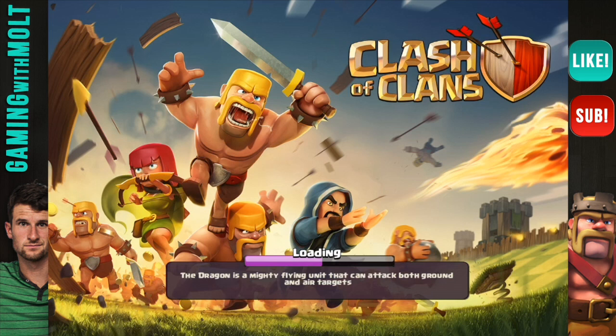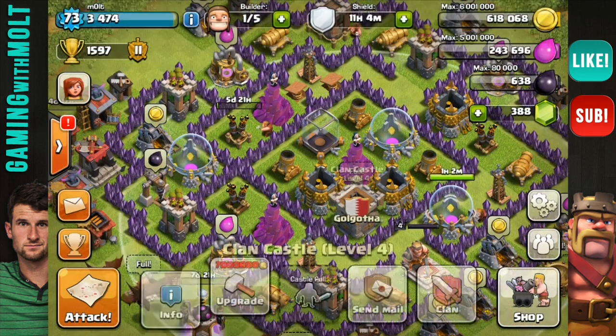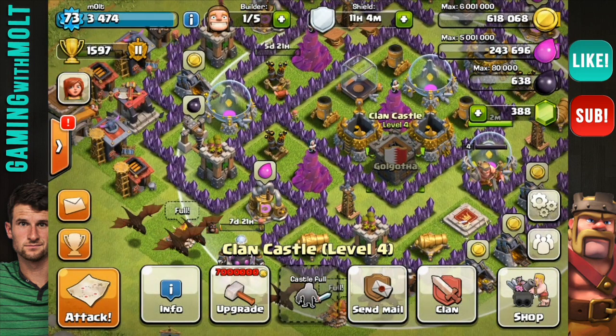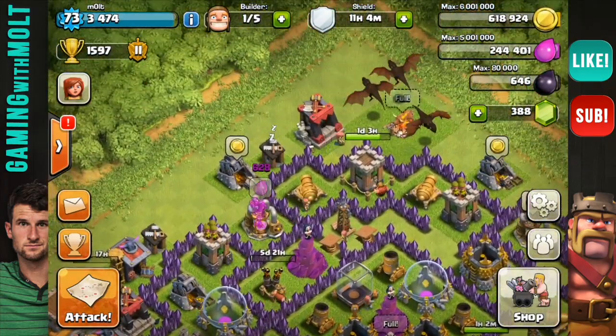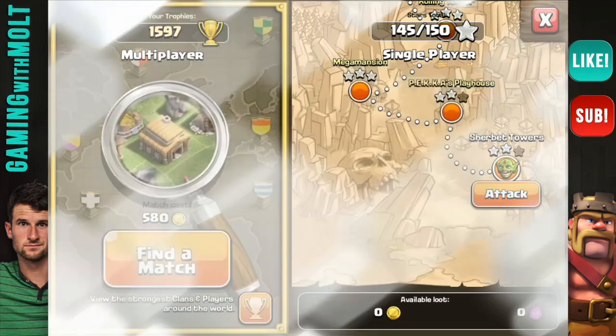So what I'm gonna do for y'all is try and make it up to you with an 11 dragon attack. That's right, guys. We have 11 level 3 dragons, and we're about to go try and wreak havoc on somebody. As you can see right here, I have a dragon and 5 archers just to fill in that space, and then right in here you can see we have 10 other level 3 dragons.